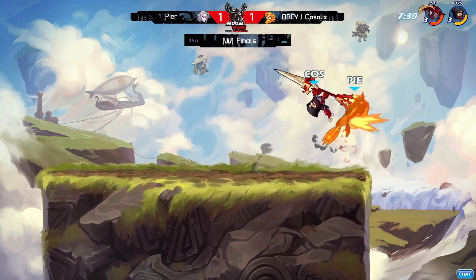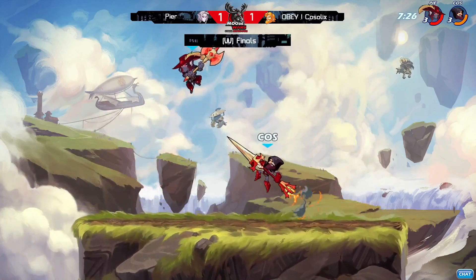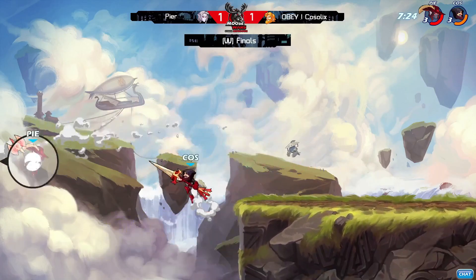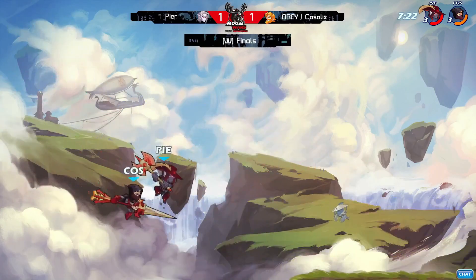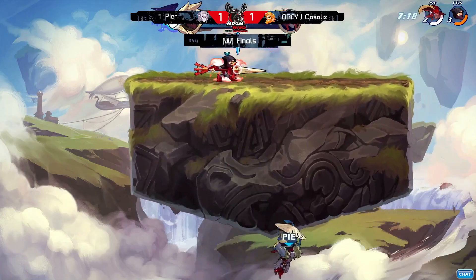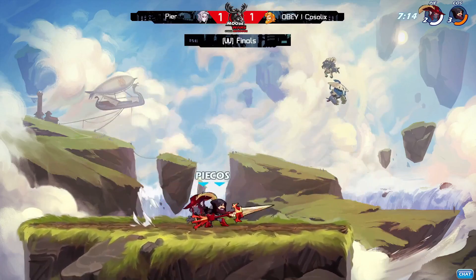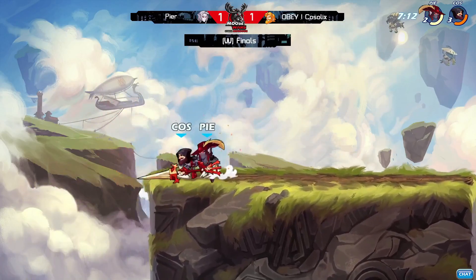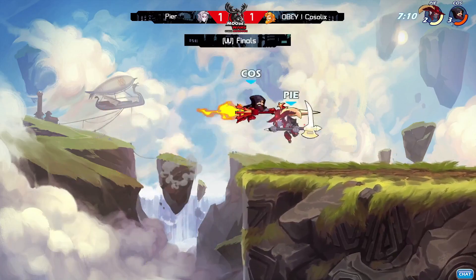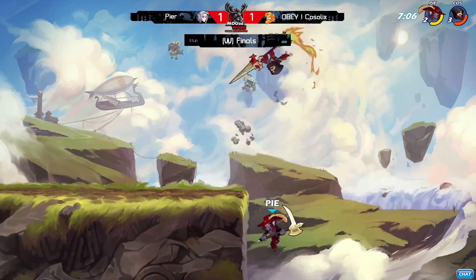Wasn't able to find any sort of conversion afterwards. Side air — definitely wanting that axe to counter this lance. Seemed like he was trying to get the sight out of Kostelix's hands, but so far Kostelix not really caring. Pierre can't make it back — the lance just pushing him so far off stage over and over again. Having to use these jumps to get back, and he was just mashing his dodge — it didn't come back in time. Kostelix taking the first stock and keeping this momentum going.